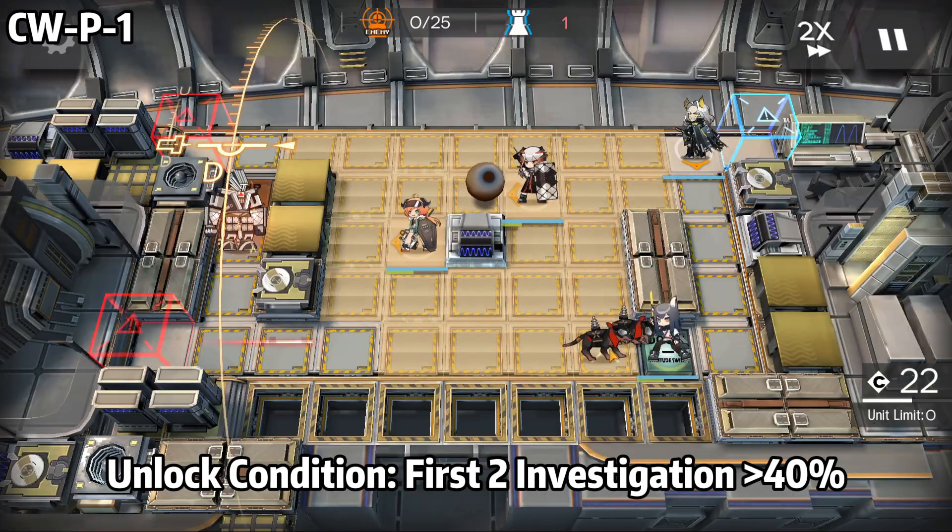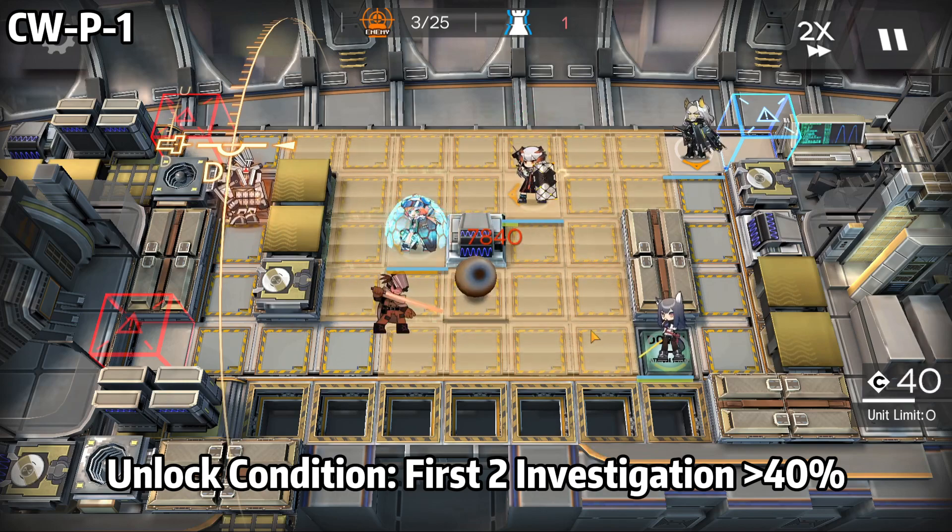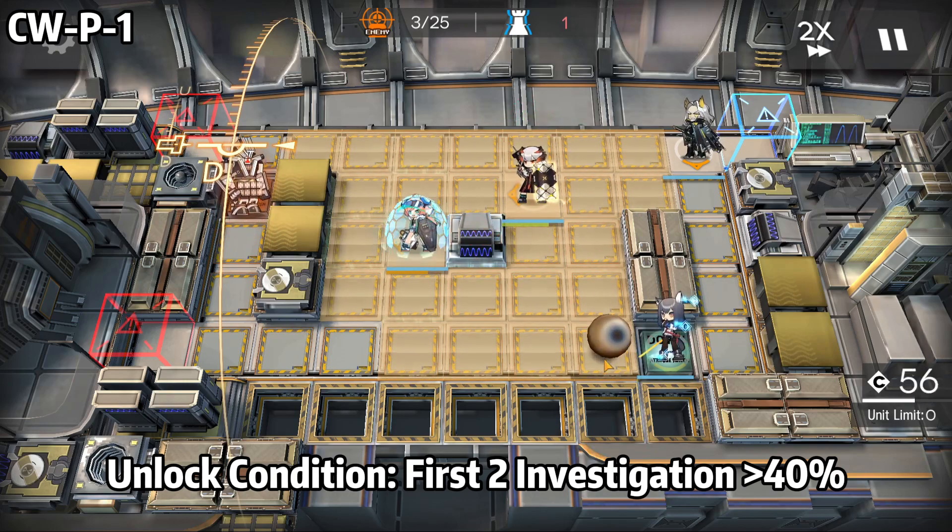CWP1 is actually a bit hard because you have to time all your moves. When the ball passes your enemy or operator, you will deal damage. The ball has a cooldown, so you have to time it yourself.